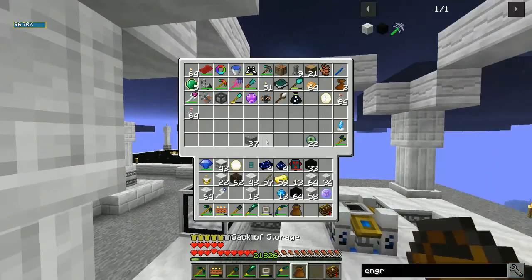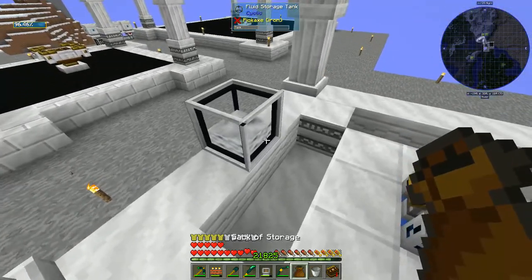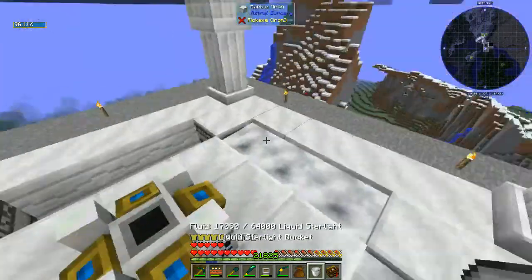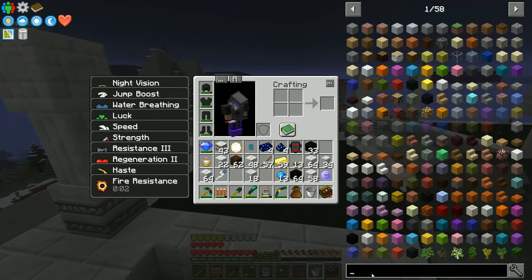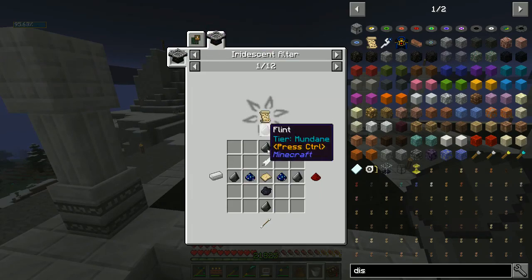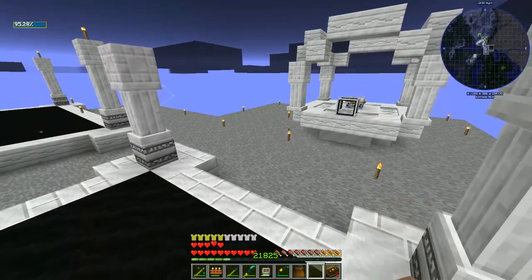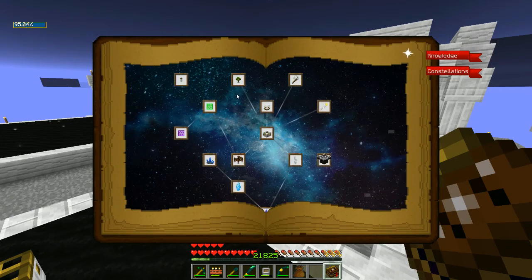I don't have a bucket — I'm always out of buckets. I'm going to need this bucket. We've got to fill this guy up with starlight, and thankfully I was making a bunch. I wasn't sure if I was going to have to do this step, so I just kind of let the tank run. The point I've got to get to — I want this right here to city. To get to Citadel I need an iridescent altar, and to get the iridescent altar I'm going to need all of this stuff — parchment, that's luminous crafting.